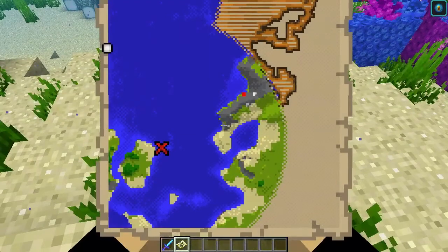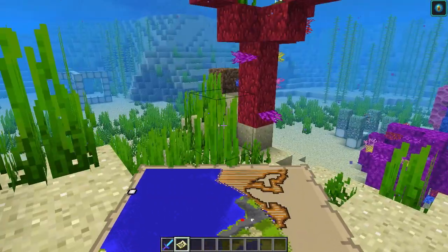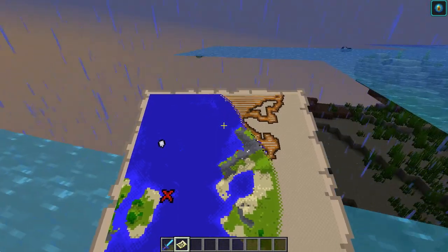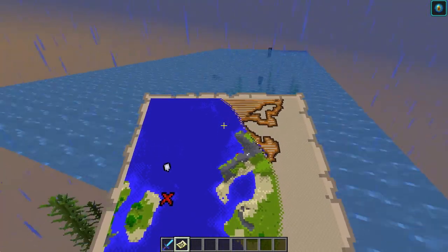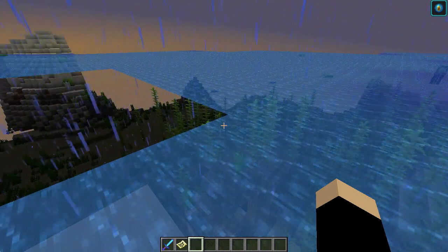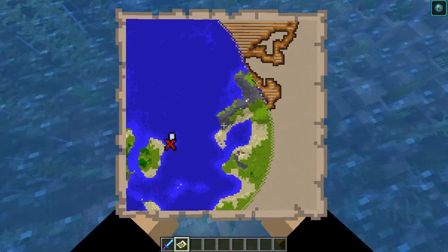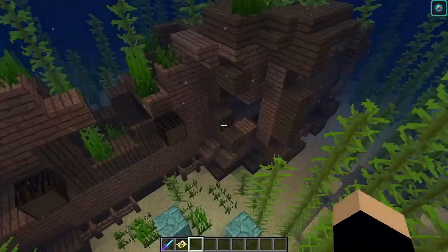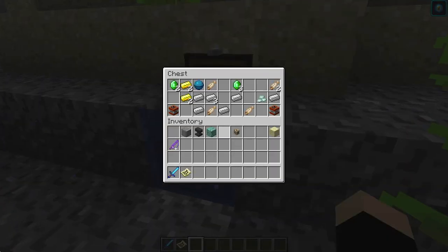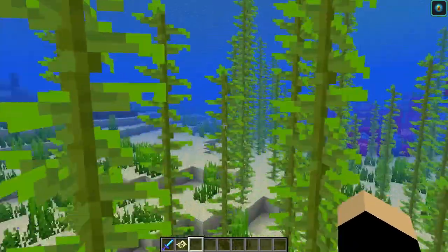In my inventory I have a buried treasure map. If I select it and turn around, you can see an X pointing me directly to the treasure. The map guides you toward it, but it doesn't tell you the exact location — which is why dolphins are useful, since they can tell you where the treasure is. Following the map, we arrive and find the chest right here, which contains a heart of the sea.